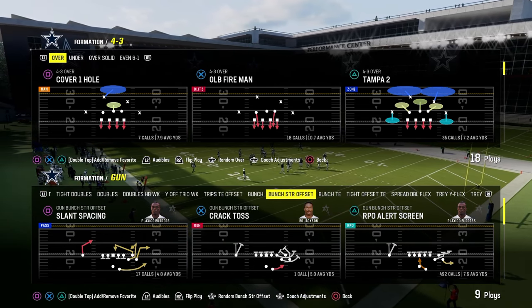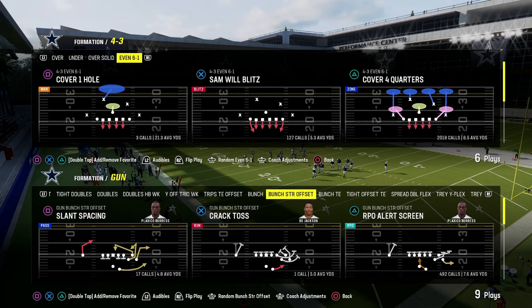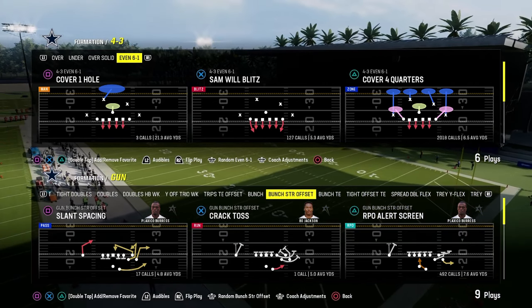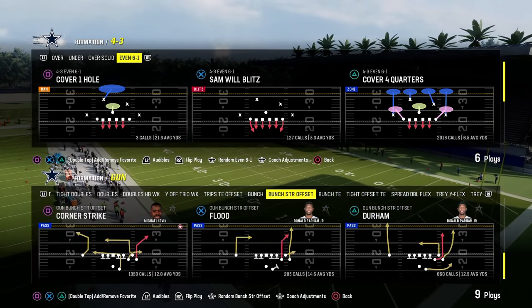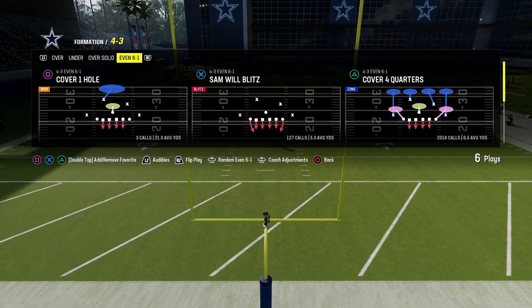Today's video, I'm going to be breaking down the best, most powerful blitz in Madden 24, as well as a great little coverage defense you can use to slow down some of the best offenses in the game, including the Bunch Strong offset in the New York Jets offensive playbook.